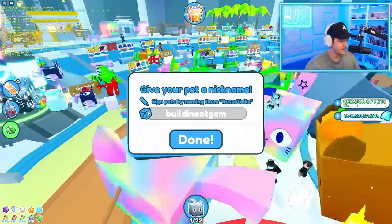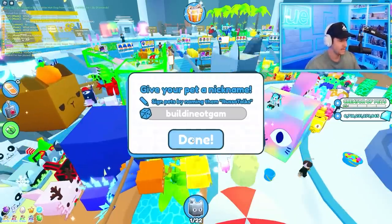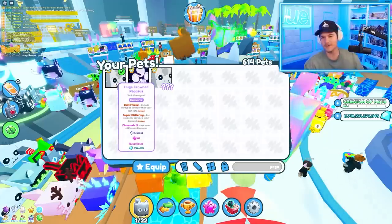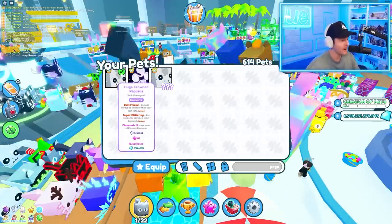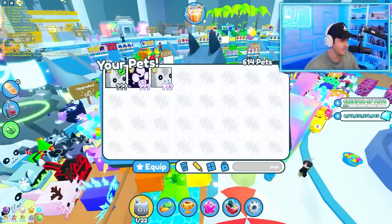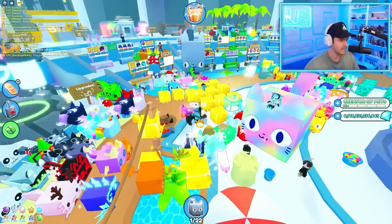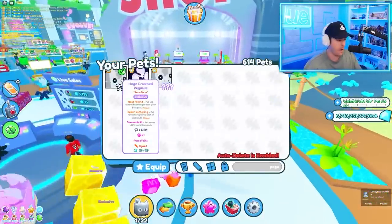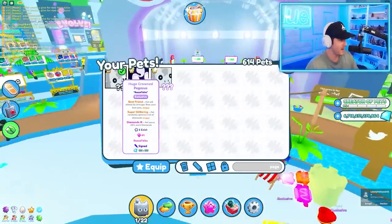I'm also going to sign it. Wait — is it already signed? It's called 'built into game.' Oh yeah, that's because Digito was like 'I got Preston to sign it.' I'm not trusting that. I'm going to rename it. What if that was actually Preston who wrote that and now I just changed it? Oh well, now it's signed by Russo Talk, so it's even more rare. This is the rarest pet ever.